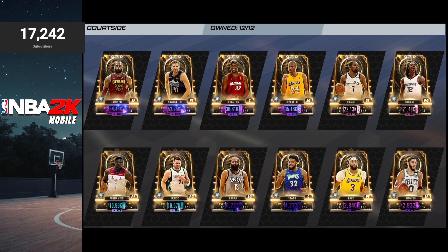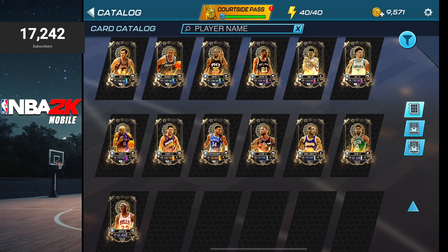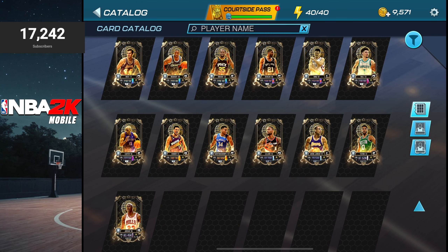From Season 4: Dark Matter LeBron James and Dirk Nowitzki; Galaxy Opal Shaquille O'Neal and Kobe; Pink Diamond Kevin Durant and Ja Morant; Diamond Zion Williamson and Luka; Onyx James Harden and Karl-Anthony Towns; and Amethyst Jason Tatum and Anthony Davis. The good thing about using those very low power cards is you can stack them with some really high theme players on your team, so you don't necessarily have to lower every position.